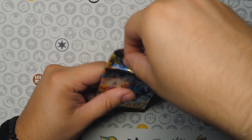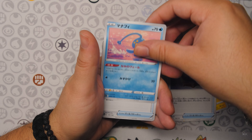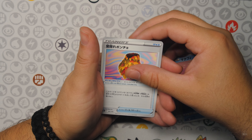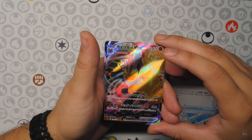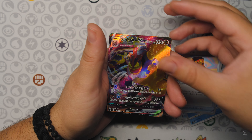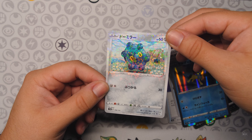All right, second pack. We have a Magneton, Duskel, Flaffy, Fog Crystal, Manaphe, and Poncho. And a Machamp V-Max — let's go! Machamp V-Max there, very nice. And it's Rourke and Caldeo, and a Digital Bronzer Hollow.